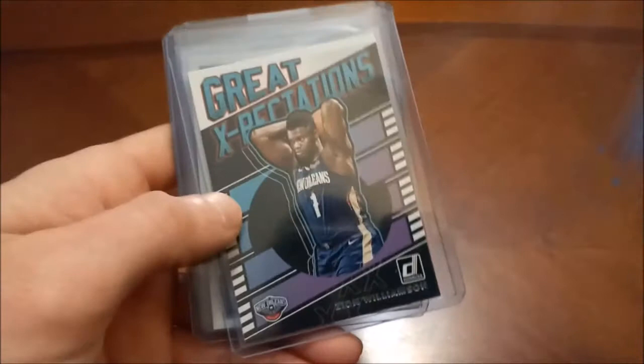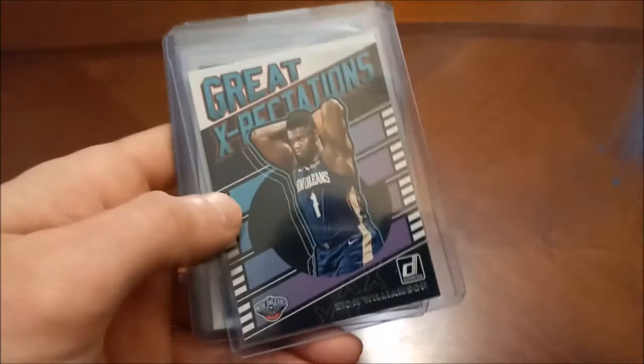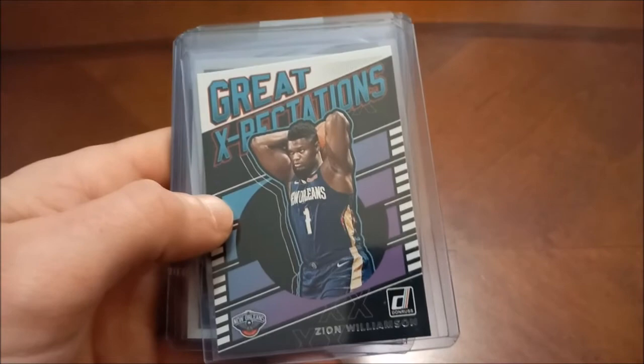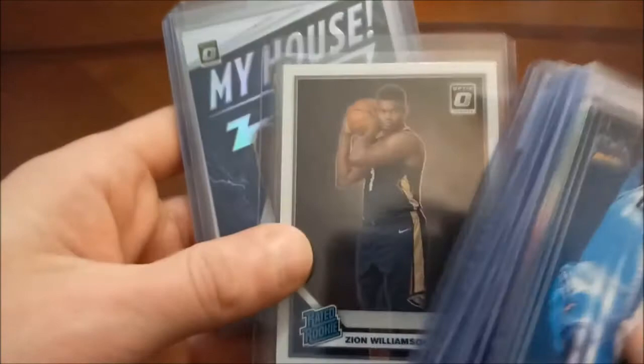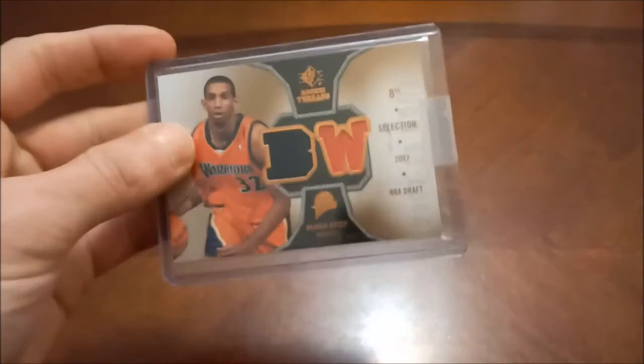Here is Zion — another one of the names people have probably been waiting on this video to see. There's this Great Expectations Donruss Optic — that's a pretty nice one. I don't think it's a 10, looks like it's slightly off-centered left to right, but pretty nice anyways. And then my Hoops holo and Hoops Tribute Franchise Futures. Justice Winslow — of course he's with the Memphis Grizzlies now — and then Brandon Wright dual relic out of Rookie Threads.